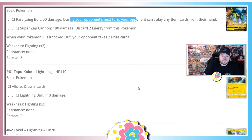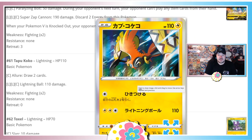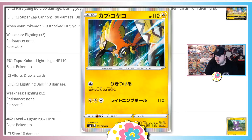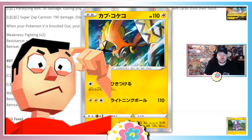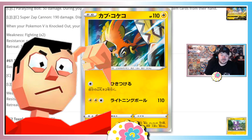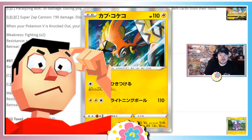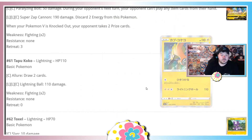Tapu Koko draws two cards, and Lightning Lightning Colorless does 110 damage for a basic Pokemon. I'll give this a middle of the road — not sure it's okay in a lightning deck, but its free retreat is where it shines. Semi-viable at best right now.